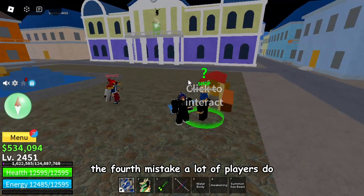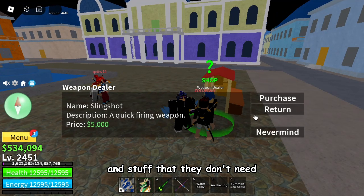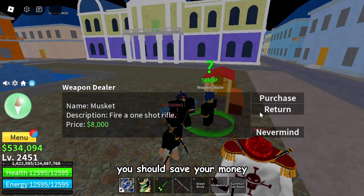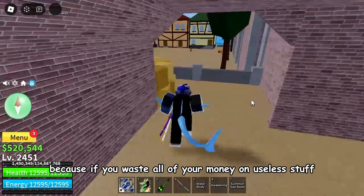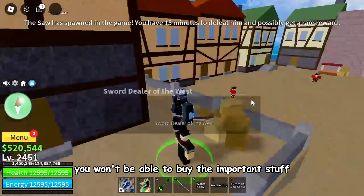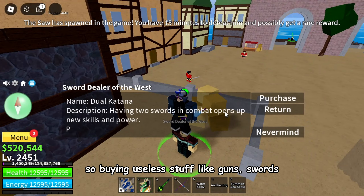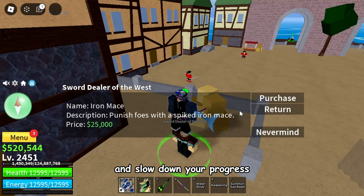The fourth mistake a lot of players make is buying everything they come across and stuff they don't need. This is just a waste of your money and time. You should save your money for something more important like fruits, fighting styles, or abilities. Because if you waste all of your money on useless stuff, you won't be able to buy the important things you need for speeding up your grinding. So buying useless stuff like guns, swords, or non-elemental fruits will just waste your money and slow down your progress.